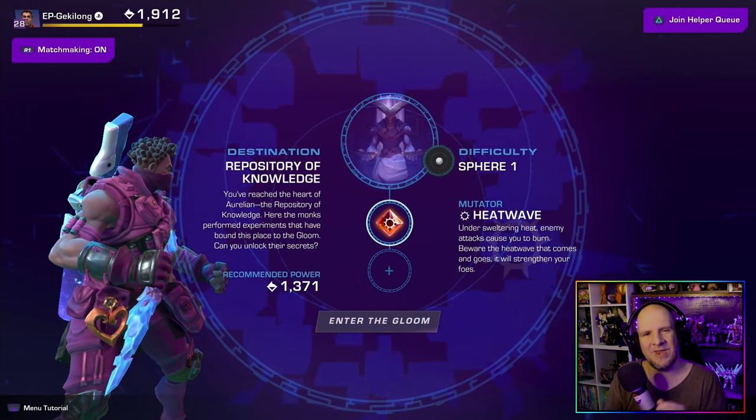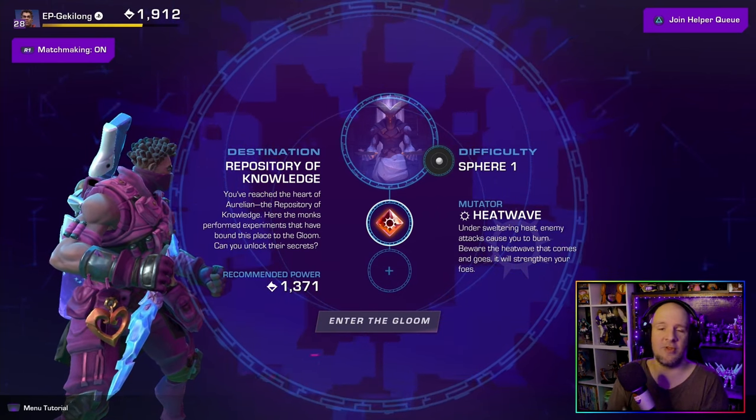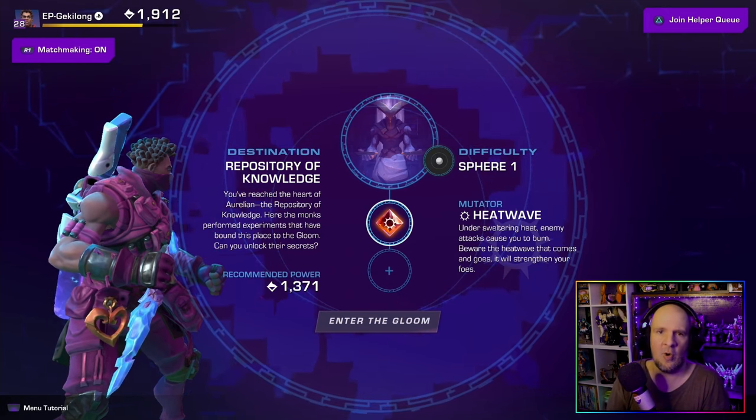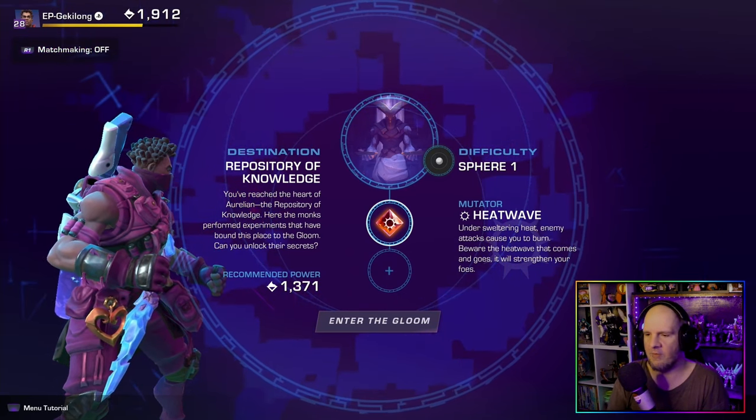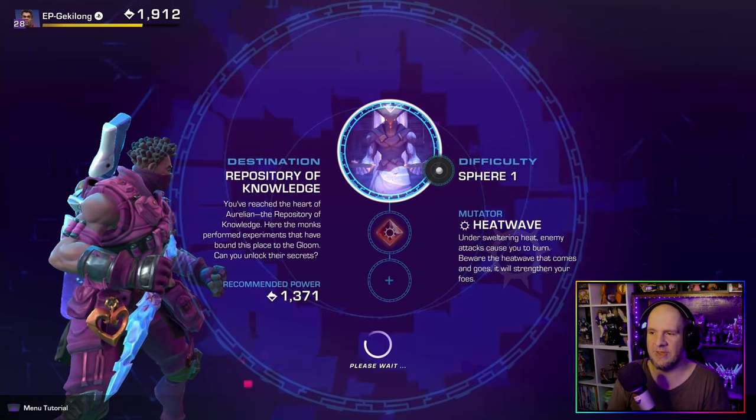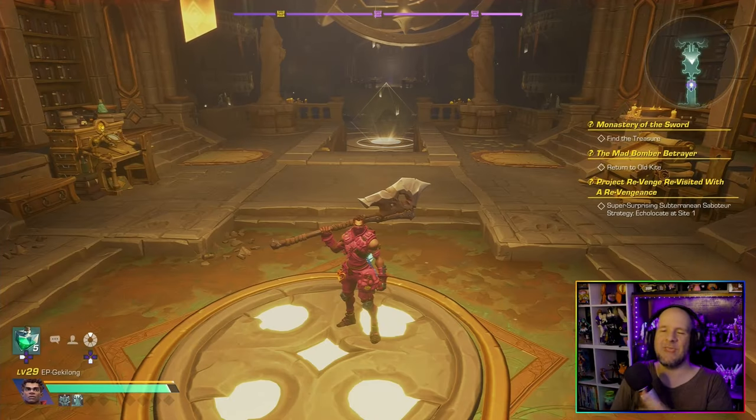From here we need to go ahead and put on the Solar Subument. By putting this on, we are ready to take on this boss — this is all we're going to need. You can do this in co-op or single player, whatever works for you. For me, let's go ahead and do this in single player and jump into this dungeon.